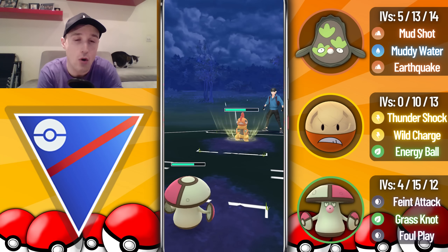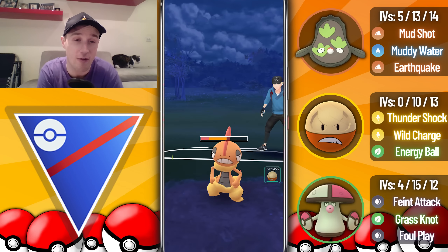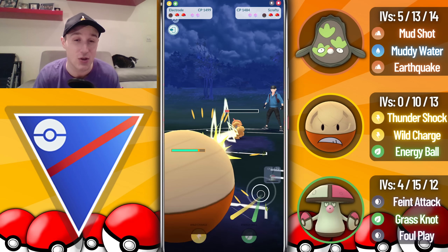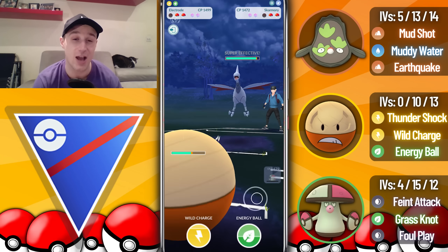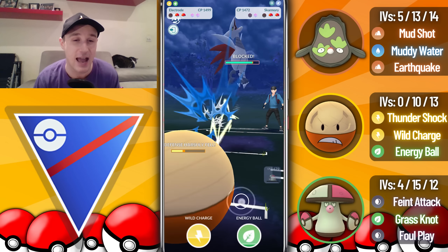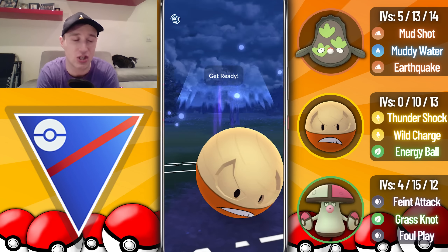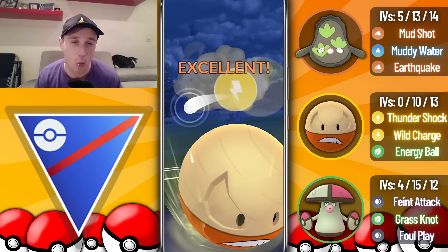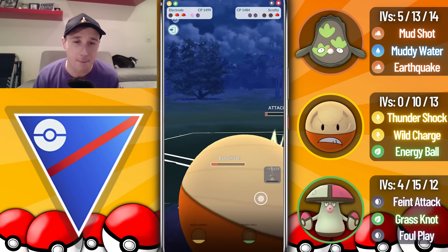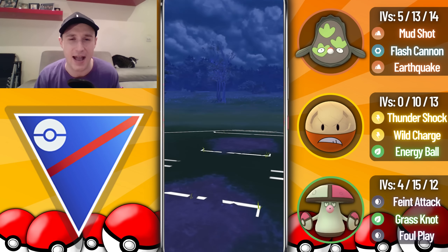I come in with Amoonguss and go straight for a Grass Knot. The opponent throws on CMP and wins the tie — they go for Foul Play which does some decent damage, but Amoonguss is fairly bulky. We go for another Grass Knot putting them in range to Thundershock farm down — I let the Foul Play go through and barely live it. I swap into Hisuian Electrode as they bring in Skarmory. The Wild Charge grabs the final shield and from this range another Wild Charge takes out the Skarmory. The opponent goes for a charge move — we get a simultaneous KO — but I still had Amoonguss with 1 HP in the back, so we take that game.